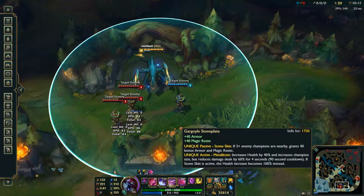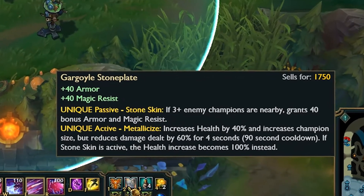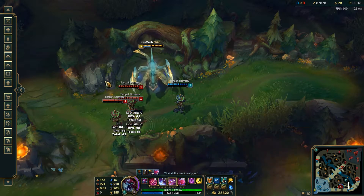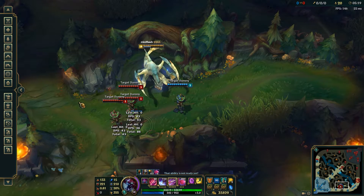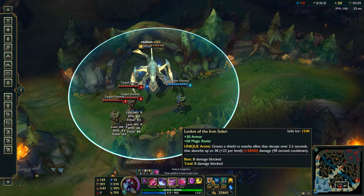Gargoyle Stoneplate works really well with him because he does true damage on his ulti, so using Gargoyles doesn't reduce damage on his ulti, which is kind of awesome. It basically doubles his damage just as his health gets doubled.